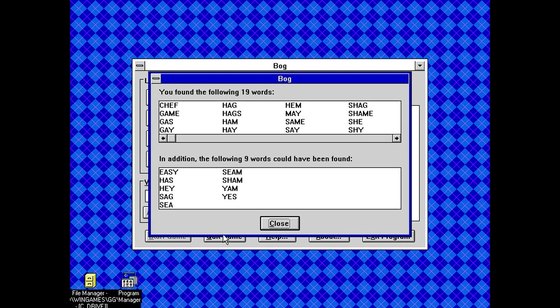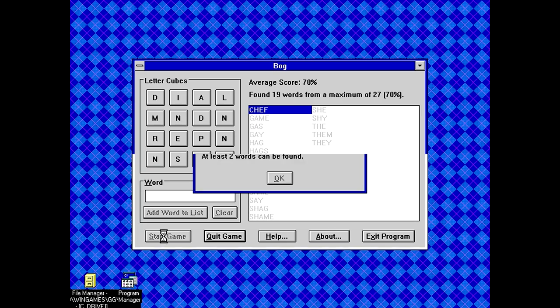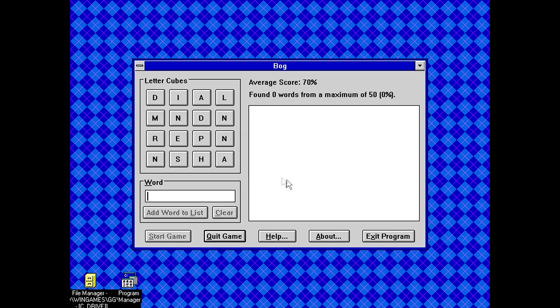Hitting quit game — okay, so it tells me which words I found and which words could have been found that I didn't. It just simply didn't update that 27. So I missed: yes, yam, sham, seam, sea, seg, hay, has, easy — well, that's one I should have found. So that was Bog. Kind of a weird way of doing a Boggle game in that you're not racing against the clock, you're just trying to find as many words as possible — like a challenge to yourself.